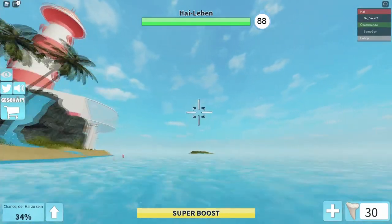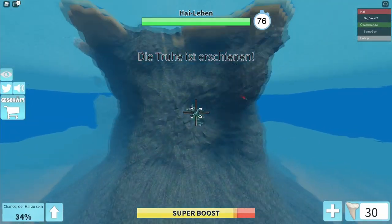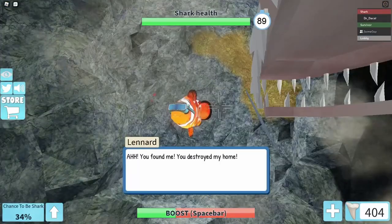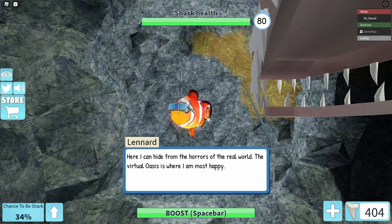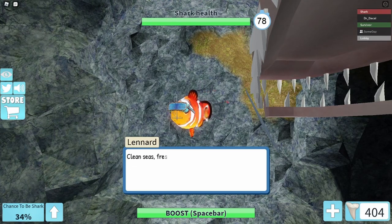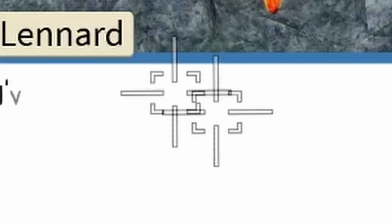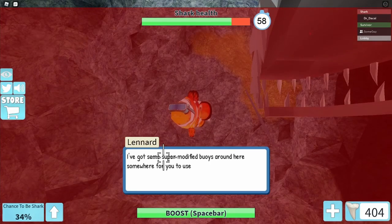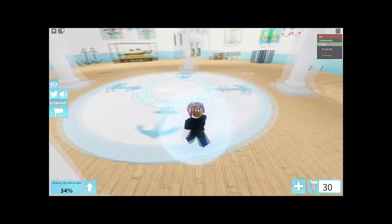You have to go to the right of the main island and you're gonna see this screen wall. You're gonna have to charge at it with your super boost. Then you will find Leonard — he's gonna talk to you about some random stuff. There's one thing that matters: this number. He says there's trash that has been there since 1912 — that's when the Titanic sank.